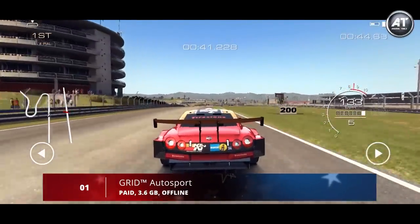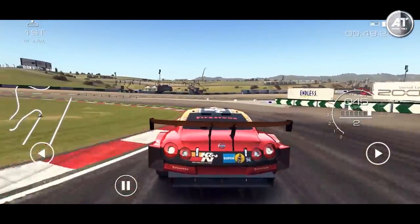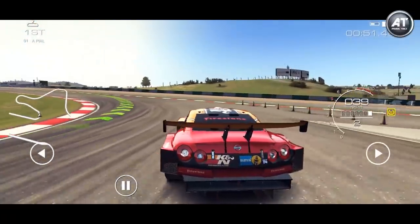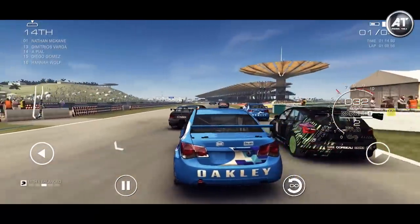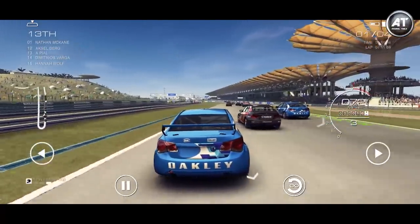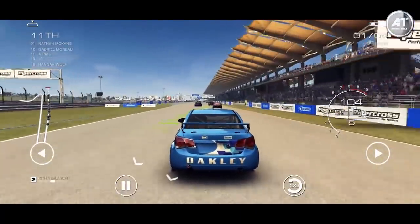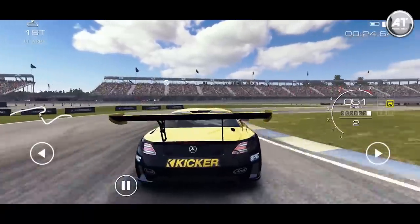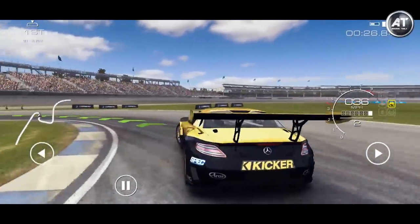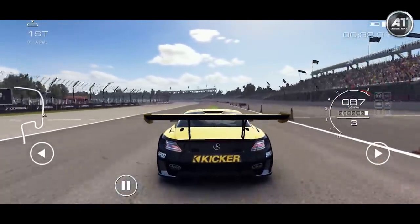And finally at number 1 we have Grid Autosport. The game fits into the same genre as the likes of Real Racing 3, but there's a big difference — Grid is a premium experience. There are no in-app purchases, no wait times, and no currencies. It is purely and simply a racing simulator. The touchscreen controls are nigh on perfect, and there's a huge variety of options. You can even go so far as customizing the controls to best suit the way you drive.